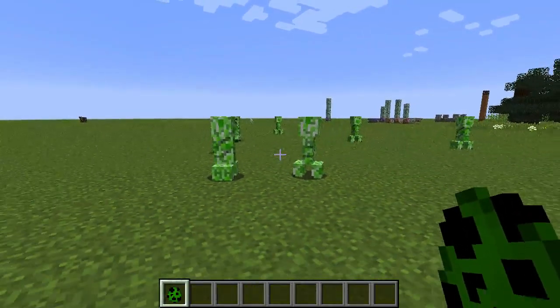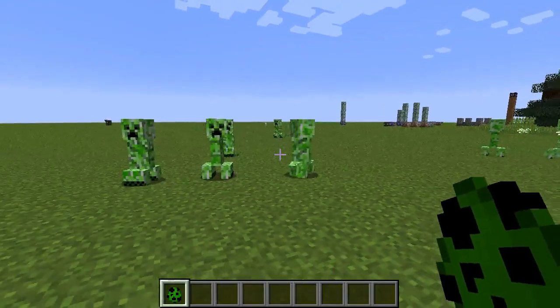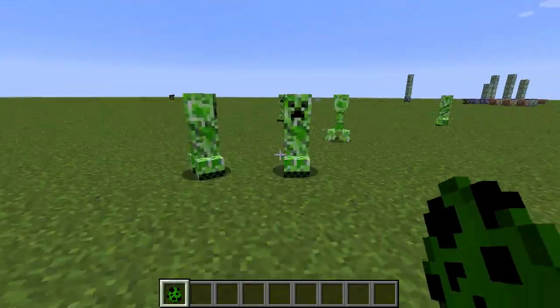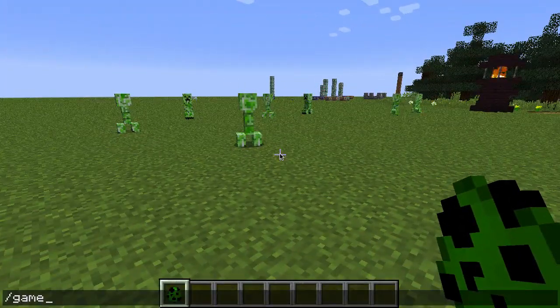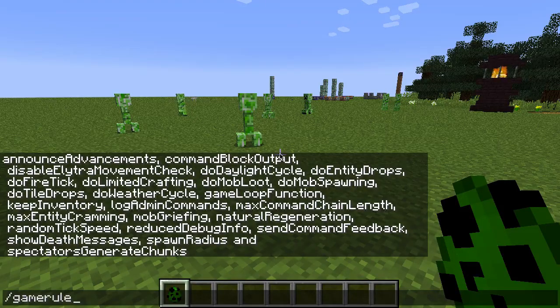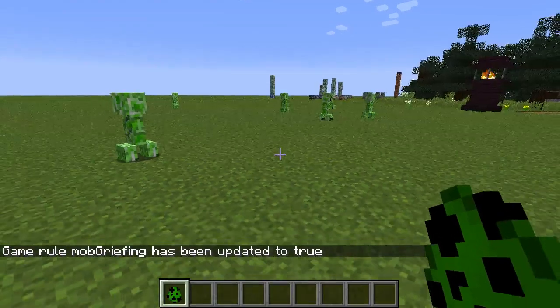I've got some creepers here walking around on my map, and I currently have a game rule set that makes it so these mobs cannot grief. This applies to all the different mob types in Minecraft — endermen also can't pick up blocks, just like these creepers can't blow up holes in the ground. I'm actually going to sacrifice some of my beautiful green grass to show you guys how this works. Let's type out Game Rule mobGriefing and set this to true — I already had it set to false because I didn't want them blowing up my grass.